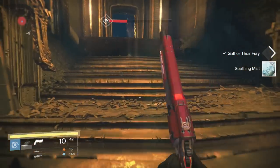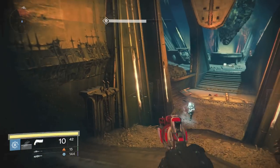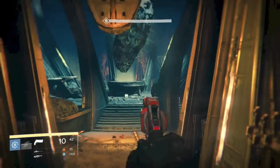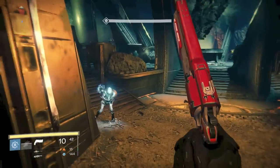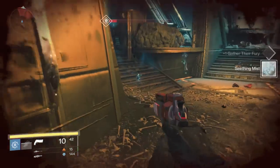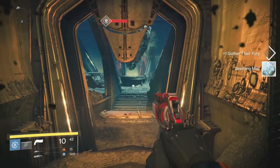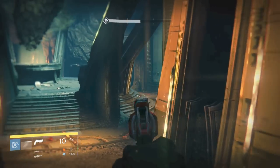You just knife them, but as you knife them they explode and take away a lot of your health. Make sure you have a full health bar just to be safe, because the last thing you want to do is die — if you die, it resets the bounty. But it's pretty easy. Just take your time, knife 5 of them, and you're done.